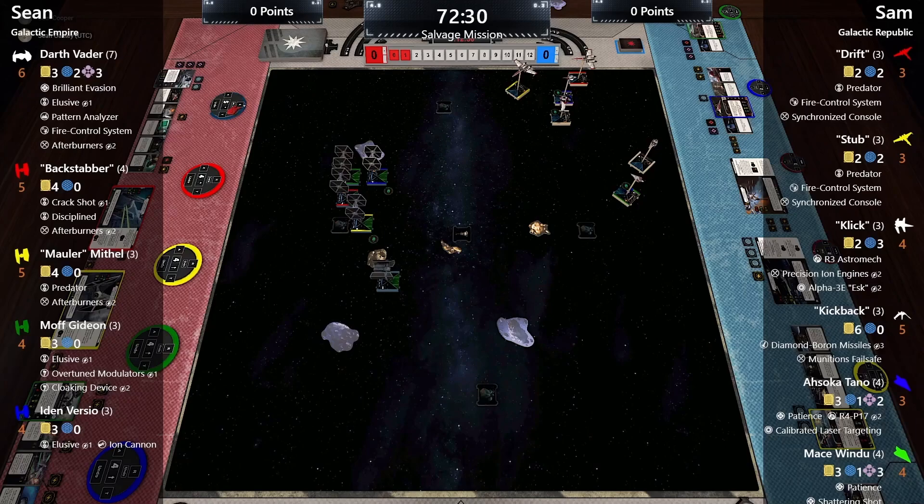Backstabber and Mauler both do four straights and focus. Kickback does a three straight. Vader does a five straight, but Sean overestimates how far it goes — the Mustache rock blocks the two and three options, so he burns an Afterburners charge to get that small extra space. He locks a rock since no one is in range.